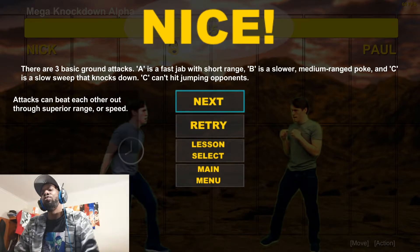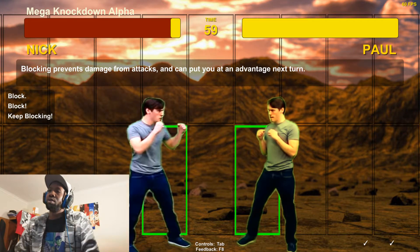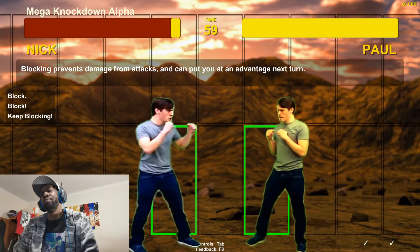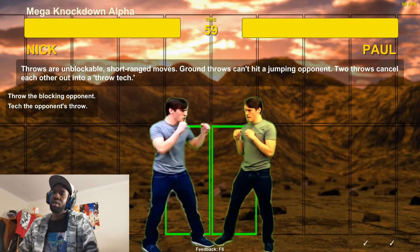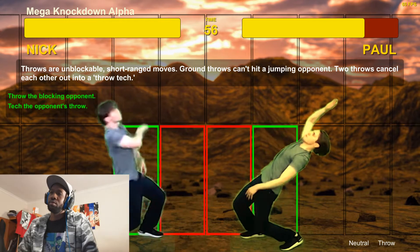Attacks can beat each other out through superior range or speed. Blocking prevents damage and puts you at advantage next turn. I need to find out what the block button is — L1 to block. Throws are unblockable short-range moves. Ground throws can't hit jumping opponents. Two throws counter each other out into a tech throw.